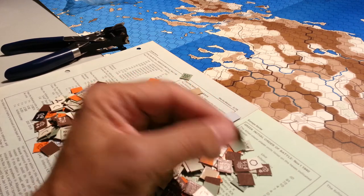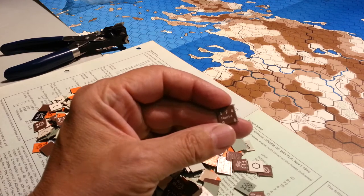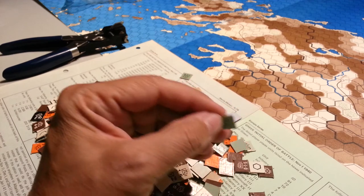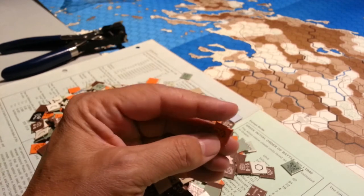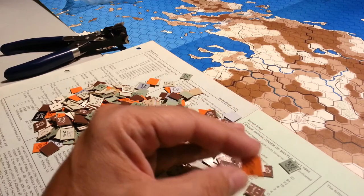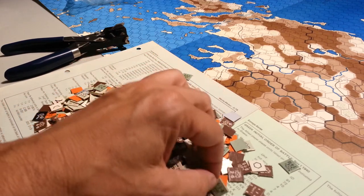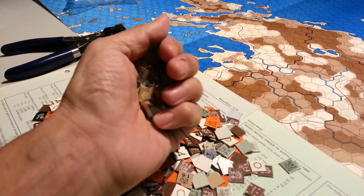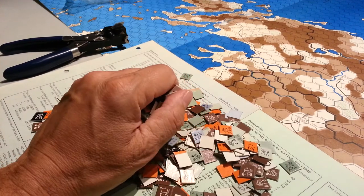Many of the titles have counters that are not only blank, but they're white on the back as well. Now fortunately these are the same color on both sides — here's one that reduces dynamic cadre strength. But they're all blank, and when they're blank and all white, you've got to literally physically turn every single counter over to know what color it is on the other side and who it belongs to, and then push it into the pile it belongs to, and then sort it by type or turn of entrance or whatever the case may be.